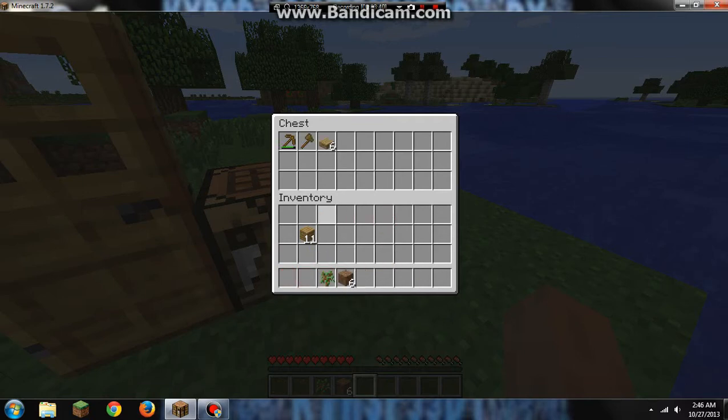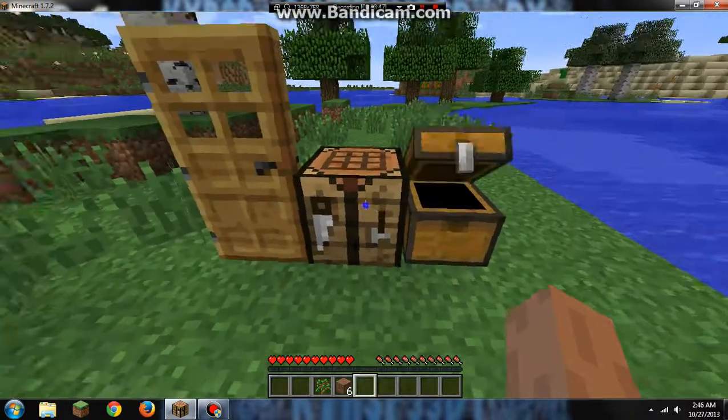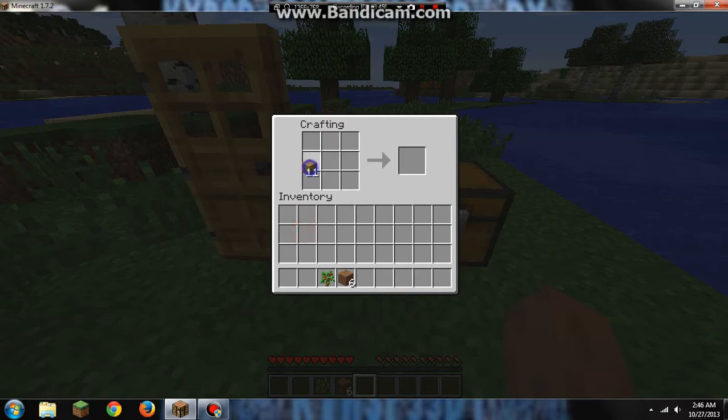Now for a shovel — you need two sticks going down and one wooden plank on top. Looks like we need to make some more sticks, good thing we learned how earlier.